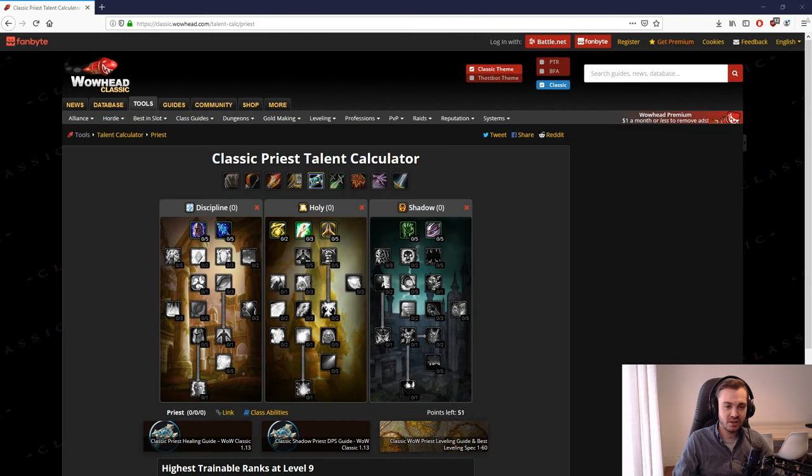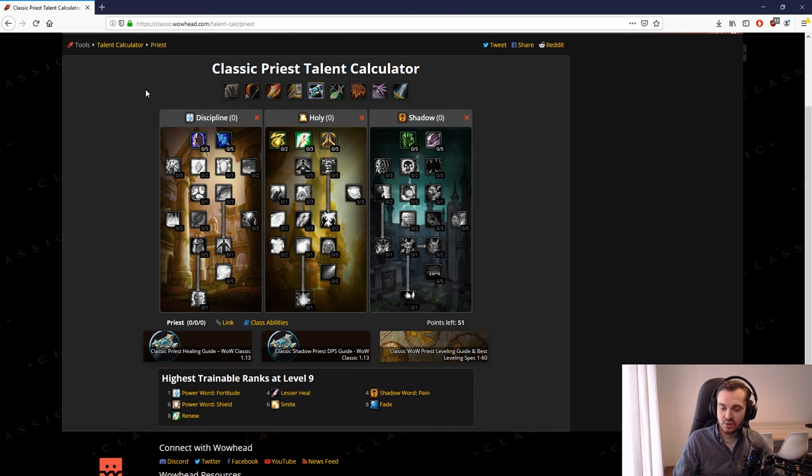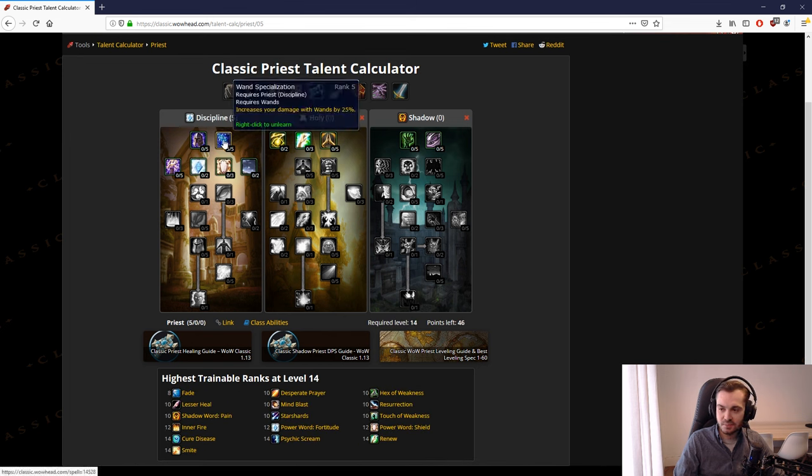Up to level 42 — I'll tell you why 42 in a second — you basically want to go for talents in this order. Start out with wand specialization. There's a lot of debate over wand spec versus spirit tap, and wand spec is better. You get your lesser magic wand at level 5, and it'll be used all the way up to 13 when you get your greater magic wand.